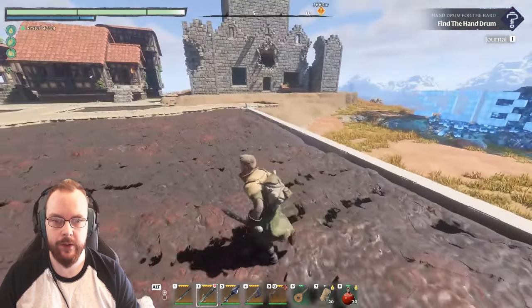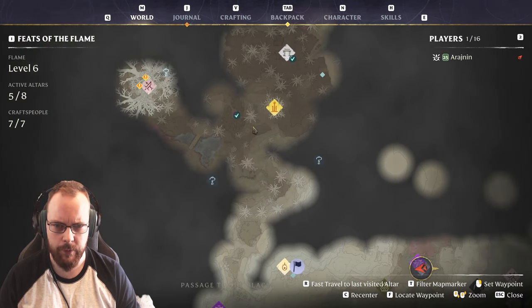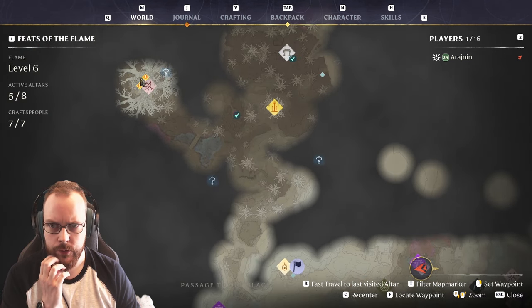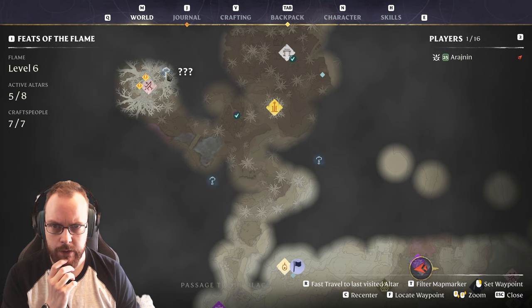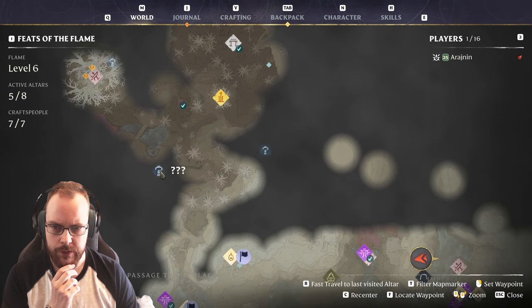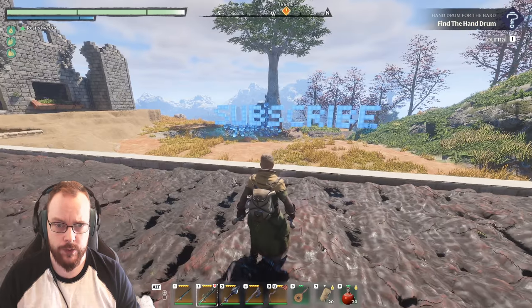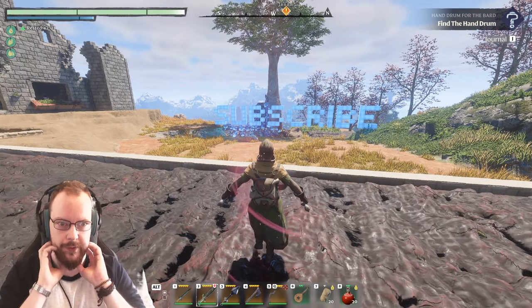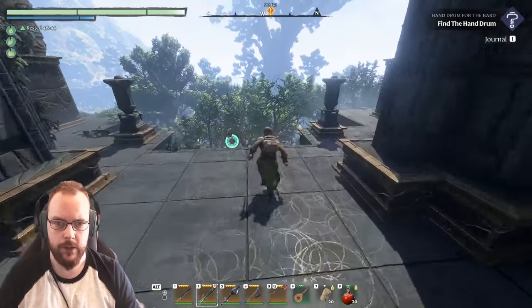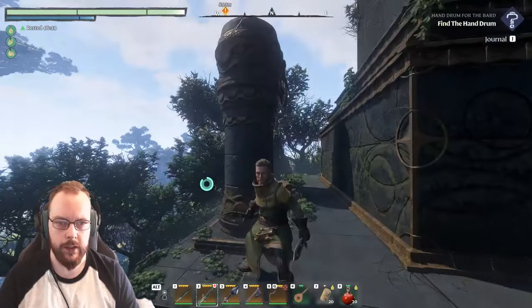Welcome back to some more Enshrouded. We still have a lot more to do and there are more dots around the map. We still need to get to the top of the tree, some more stuff over there, more stuff over here. I presume this is shroud roots maybe, but let's continue to explore Blackmire. Turn the sound down a little bit.